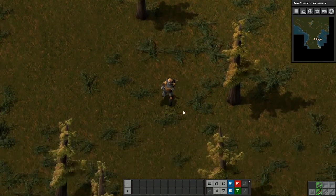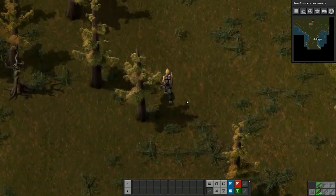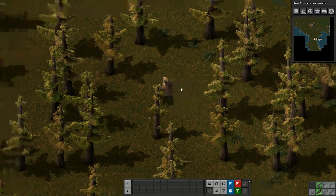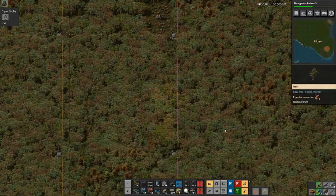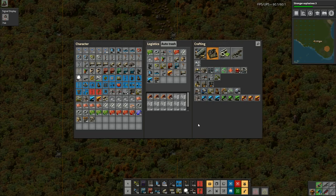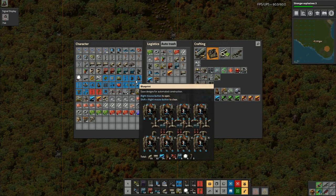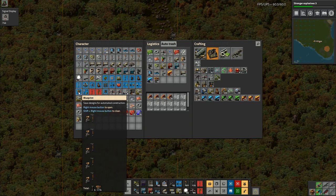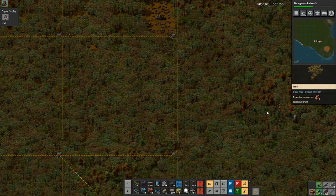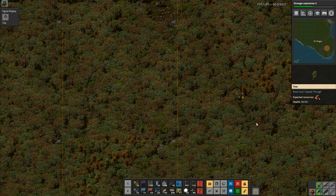Hey folks, it's Frithgar here, welcome back to Factorio. We've had a little break, let's get back to building a million minions. They're doing a bit of damage but mostly ignoring the poles, which is good. I want that one, then I'm going to rotate that round and make sure that it joins up to the current power.